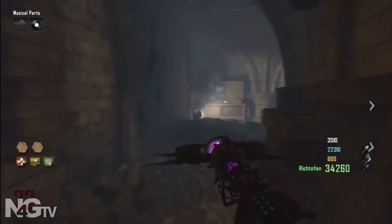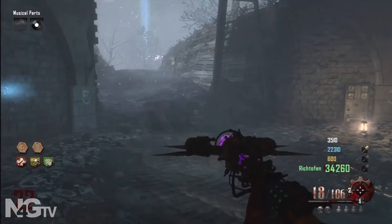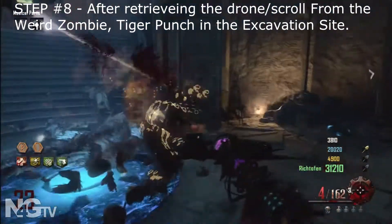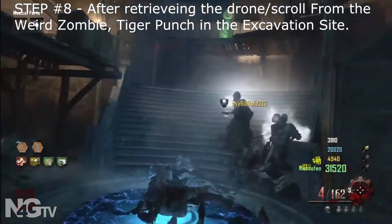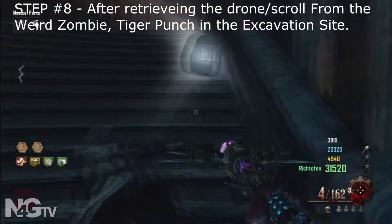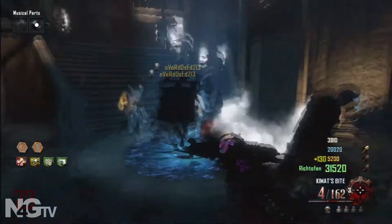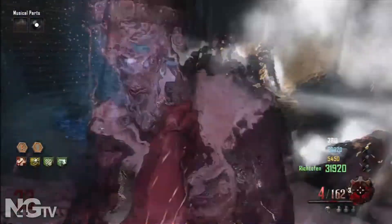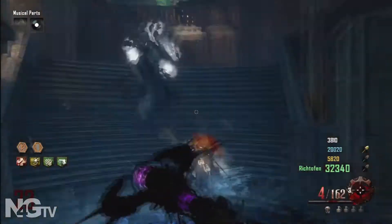From here, go down to the Excavation Site. At the Excavation Site, we're going to unlock our super Uber Tiger Punch. I'm grabbing the Maxis Drone because I'm going to need that for the very end. All of these zombies that are coming with the white arms — what you're going to do is punch their white arms off. When you punch enough white arms off, you'll get this upgrade and it turns back into a one-hit kill. It's round 22 and we're just one-hit killing them — this is the Uber Tiger Punch.